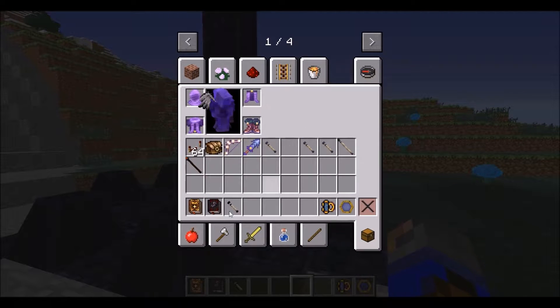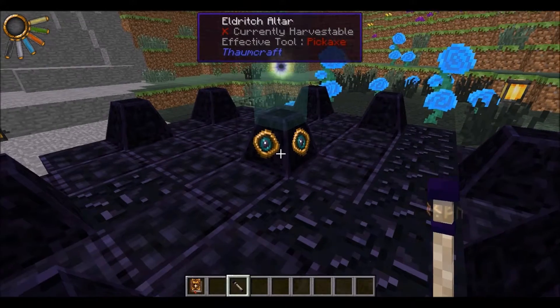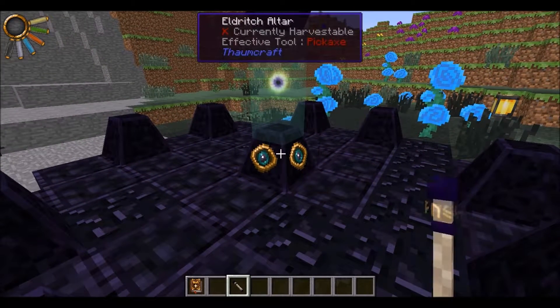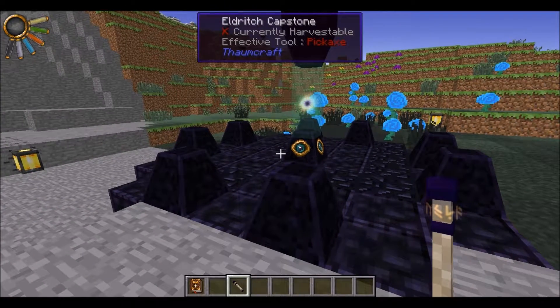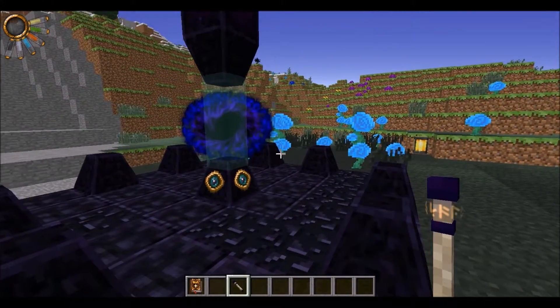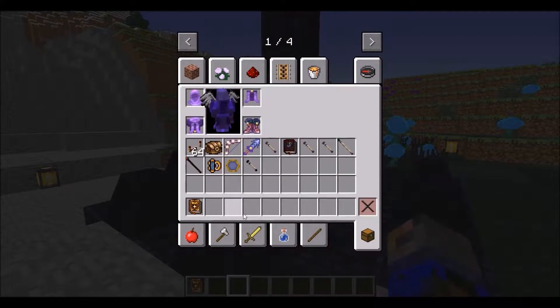Then, once that's done, take a wand and put at least a hundred of each type of essentia right into the center. Black Hole.